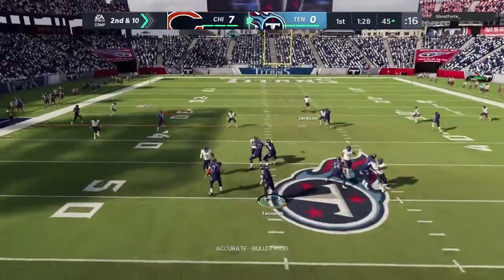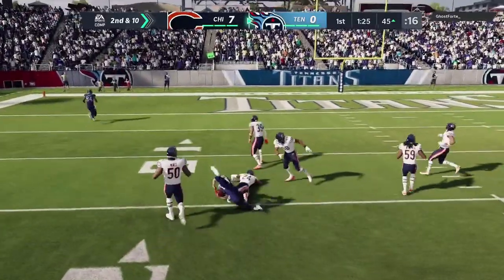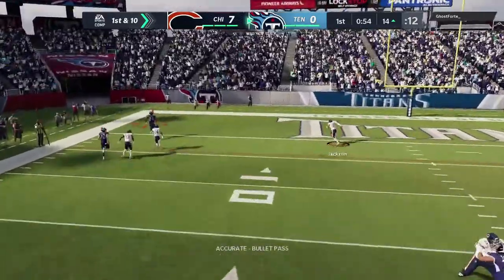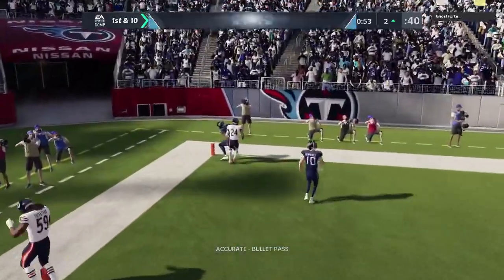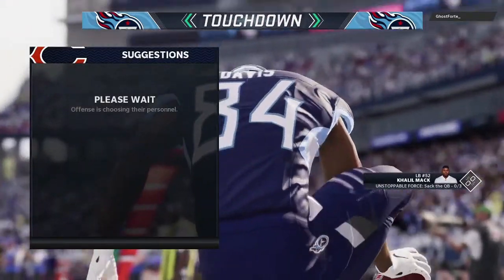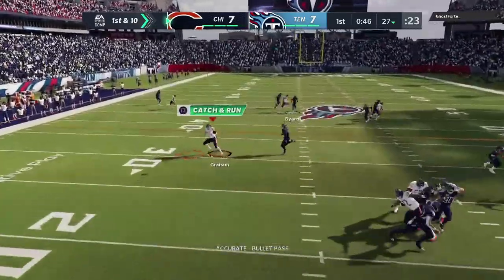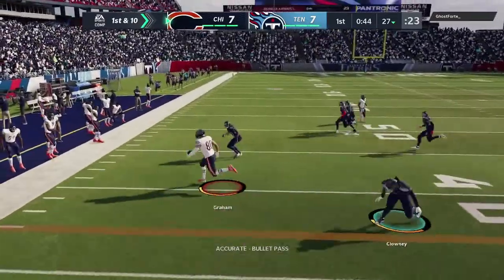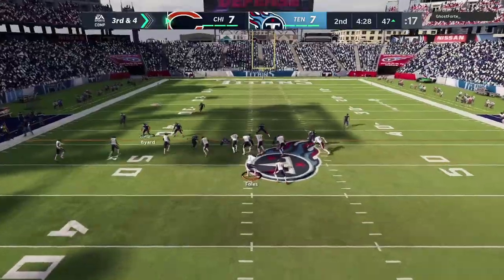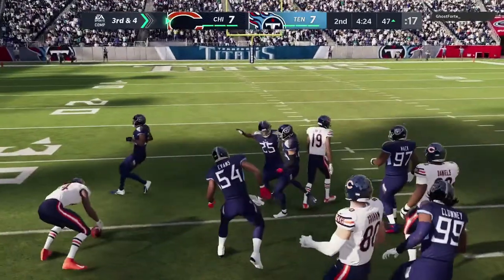We will be starting Nick Foles the entire game, so no Mitchell Trubisky, even though Trubisky is probably the better Madden quarterback just because he has some speed. Nick Foles will be our guy in this game. But this dude comes back, makes a few plays, and actually ties the game up really quickly - a really good drive by him. A pick-six early in the game will mess you up, but he came out and dotted me, and kudos to him - ties the game up at seven.